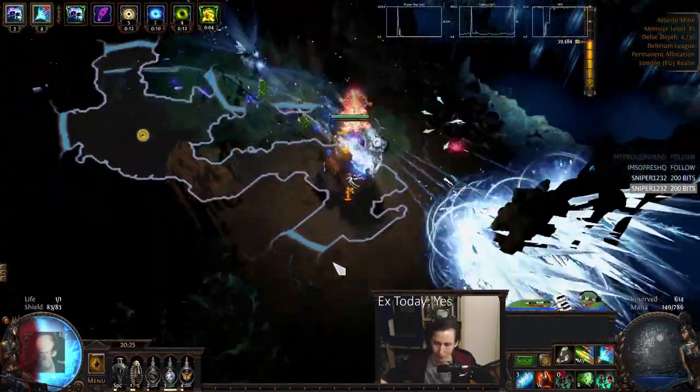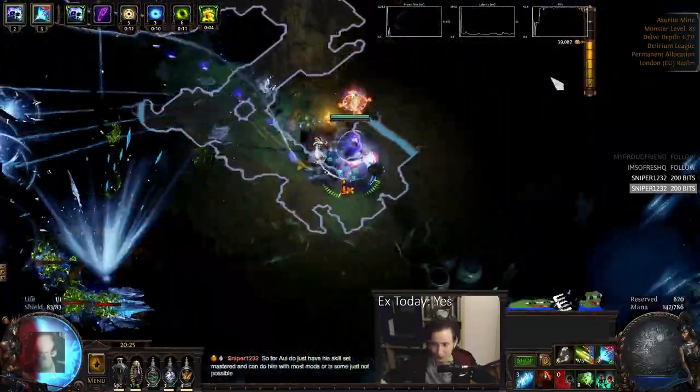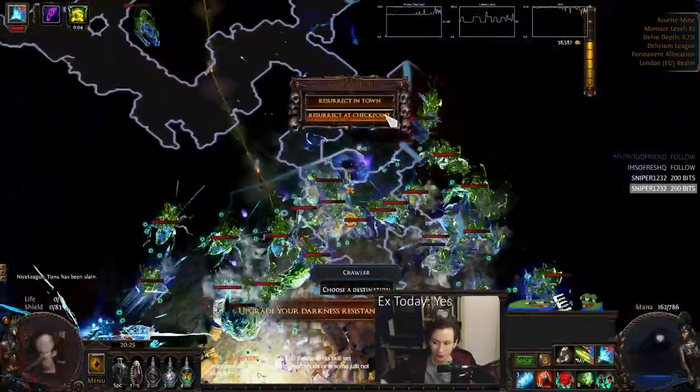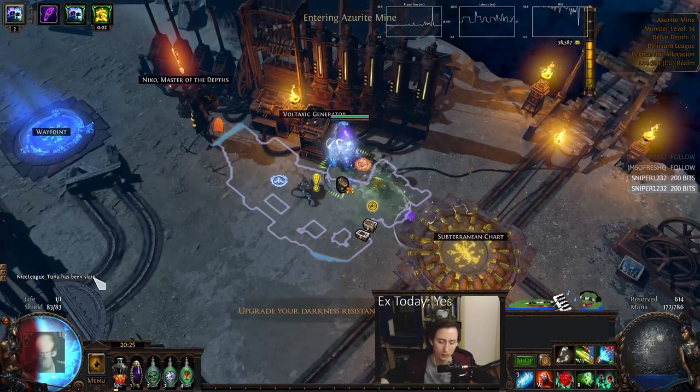We just have to pass through a camp. If you ever see a node that's called Camp, like the one that I'm passing through now, that's an auto-completion node. So the only thing you should be doing is just rushing the node like that, and it's auto-completion. Then you can move on from there to the Humid Fissure.